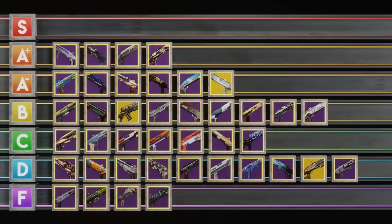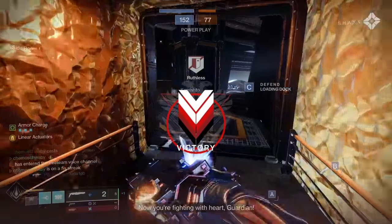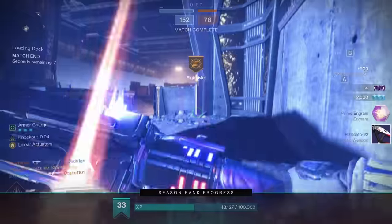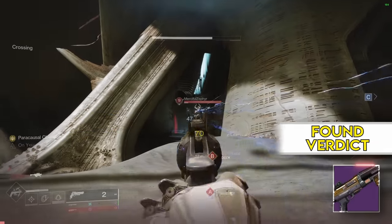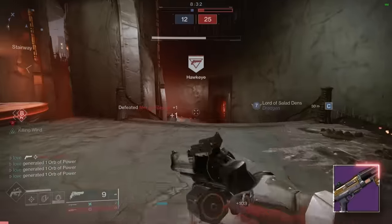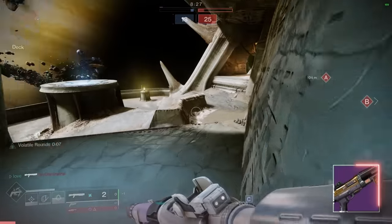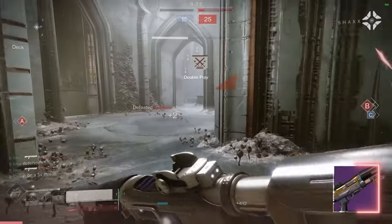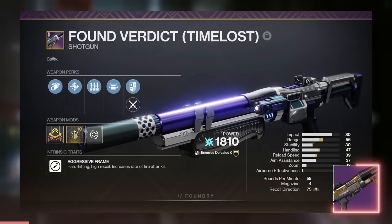S tier shotguns stand above the rest without question — the ones you'll grind hours and hours for, the ones you swap to when facing someone really sweaty. Kicking it off is the Found Verdict, a classic that still hangs. Bungie just nailed it with this one. Even through all the ups and downs on aggressive frame shotguns, this thing continues to shine. It crosses every threshold you need — just enough range for consistency, just enough handling to feel smooth. Part of why it's S tier is that whenever I'm having a rough time in Crucible, I come back to this and it just turns things around.